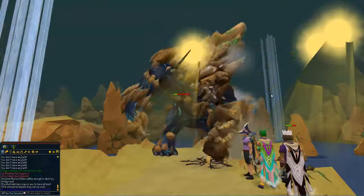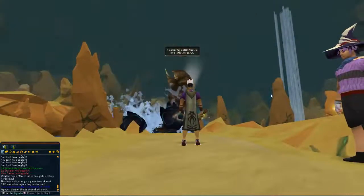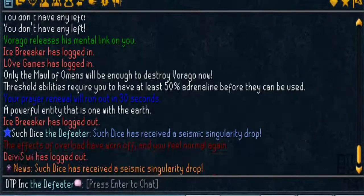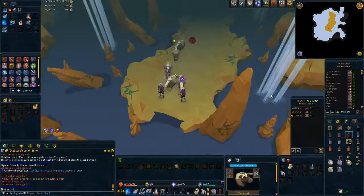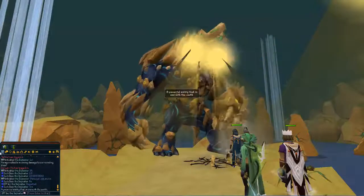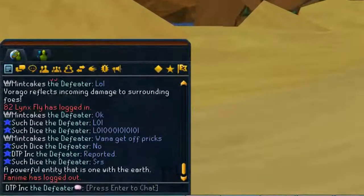Hey guys, it's DTP here and I'm going to be bringing you an update video and me selling my loot tab from the series so far. We went to Virago and actually got two seismic singularities, which isn't great — they're not worth that much anymore. So it's a 69ml split for each one, which isn't great, but it'll do. I'm still there because I need to get the pet drop, which is going to take a long time, so it's nice to make some money as well.